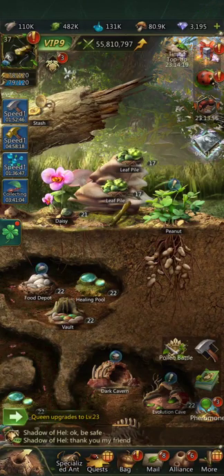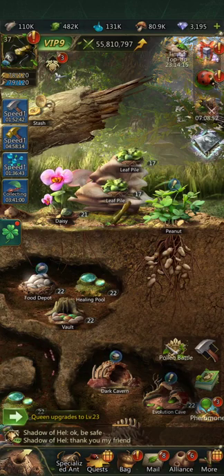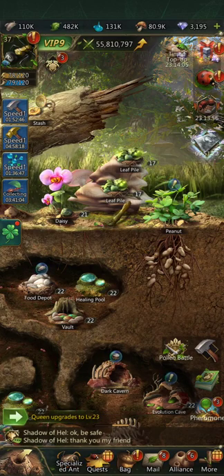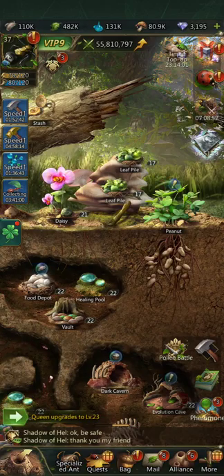Hey, welcome! Thanks for joining me today. We are still playing Ant Legion and going over the many little parts. I just did a video on the honey jar and what I think is the best option, and I thought I'd go over how to get free diamonds — everything that I have discovered. As usual, if I've missed something, feel free to share in the comments.